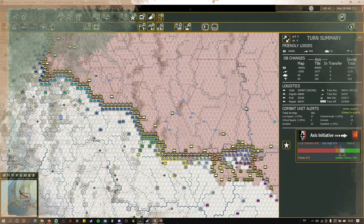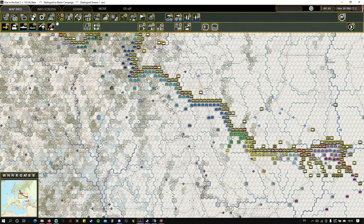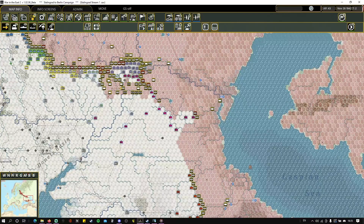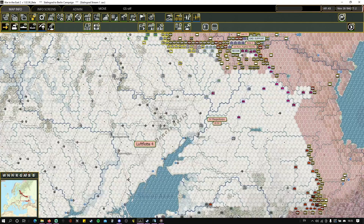Gary Grigsby's War in the East 2 is the most comprehensive, most realistic, and most advanced war game ever modeling Eastern Front warfare in World War II. At the heart of this all-embracing simulation, you are tasked to control logistics, air and ground war from Operation Barbarossa to the fall of Berlin. A wide array of in-game tools are available to assist you in managing this vast theater of war and allow you to focus on strategy and gameplay.